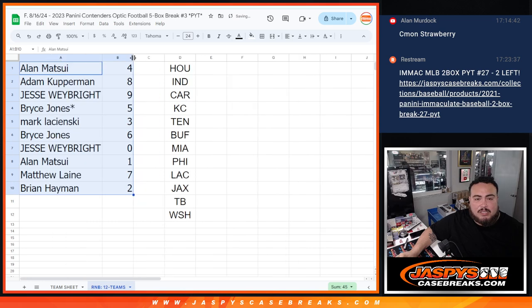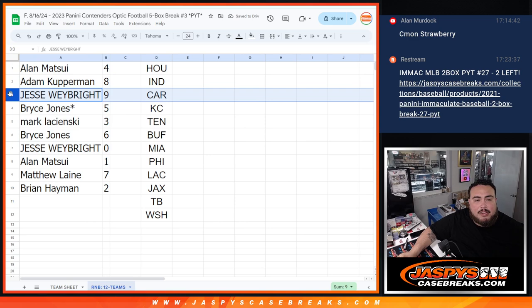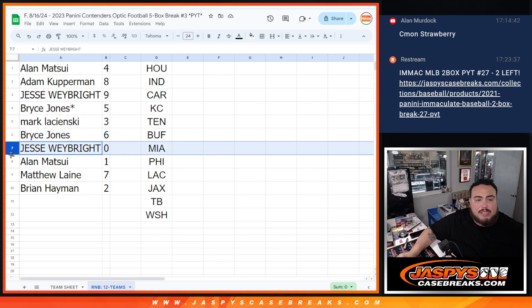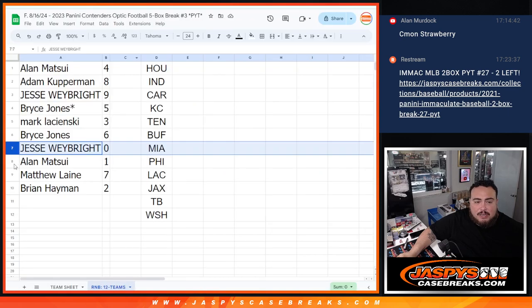So those are the teams you guys own. Alan, you have spot 4. Copperman, you got 8. Jesse with 9. Bryce with 5. Mark with 3. Bryce with 6. Jesse, you have 0. That's actually an added bonus — if we hit a redemption for any one of these teams, it automatically goes to spot 0.